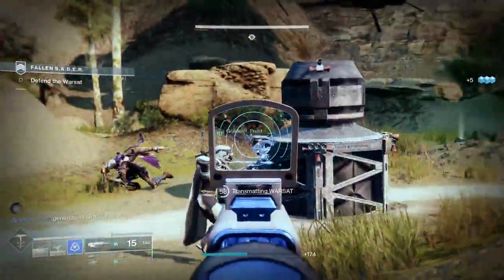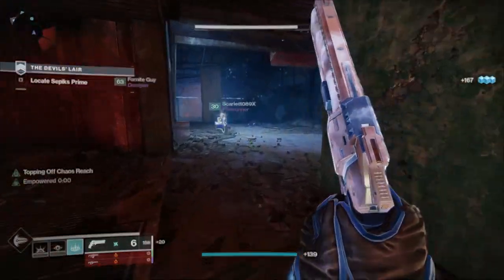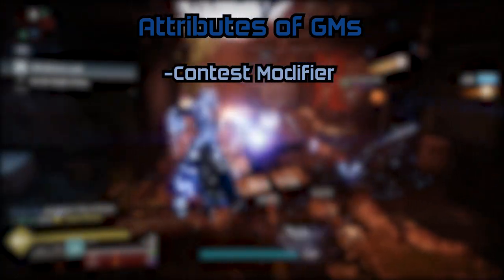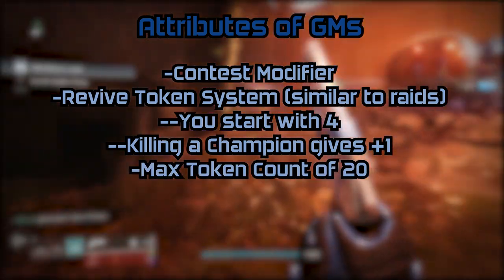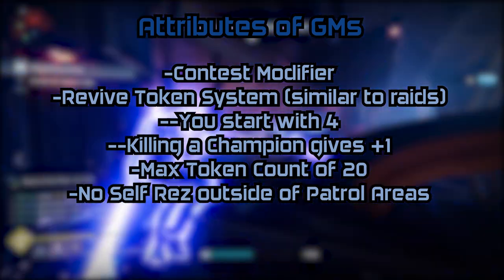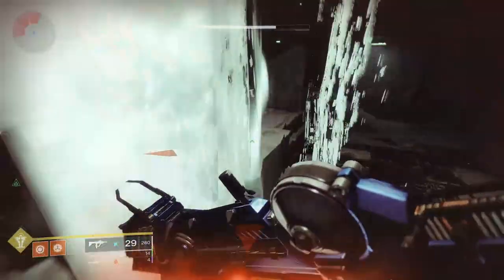If you've run GMs before, you know the basic rules — you can skip ahead. Grandmaster Nightfalls are a huge step up from Master activities. You have a minus-25 contest modifier, so even red-bar adds can take you down in just a couple shots. GMs use a token revive system: you start with four res tokens, and every champion you kill gives you one more, up to a max reserve of 20. You have to revive teammates — you cannot self-respawn. The only exception is strikes with patrol zones, where you can self-respawn but it will consume a token.